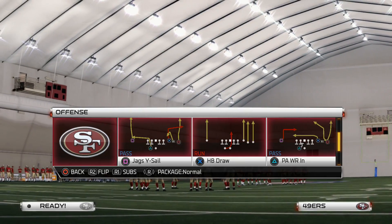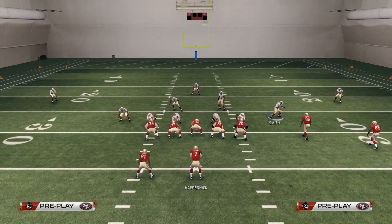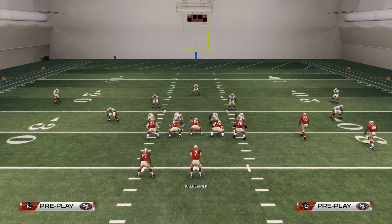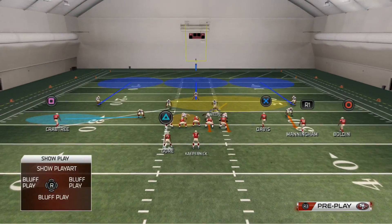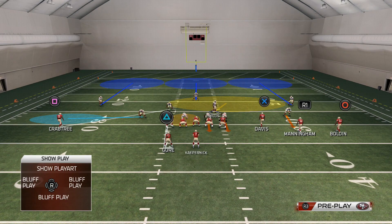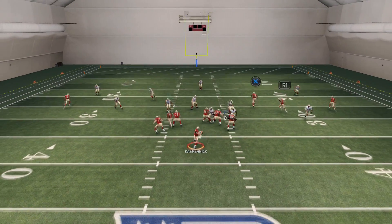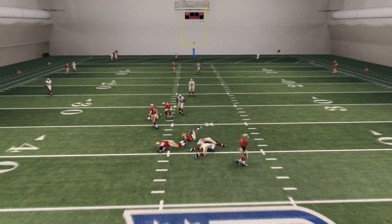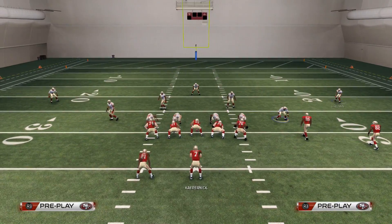We're gonna start with the basic play Cover 3, then move on to Two Men Under so you can see how it works. First, you want to base align the line, spread the linebackers, and that's pretty much it. You're gonna put Alden Smith, the outside linebacker, on a blitz all the way out to the numbers. On the left side, put any zone or coverage you want. Because Alden Smith is way out on the line, he comes in straight to the QB — linemen do not react to him — and the QB gets sacked right away as soon as the ball is hiked.